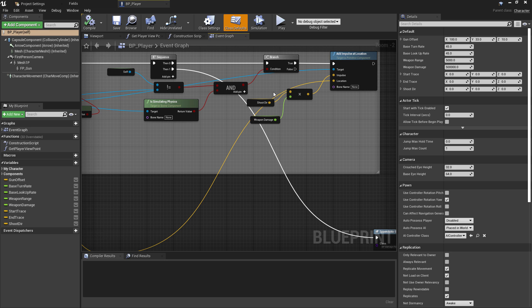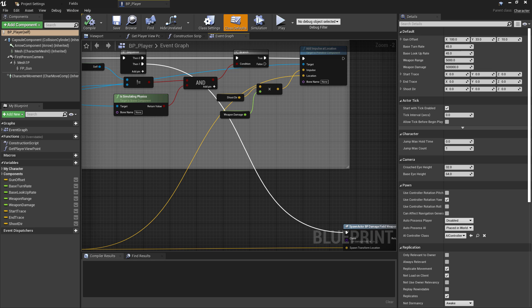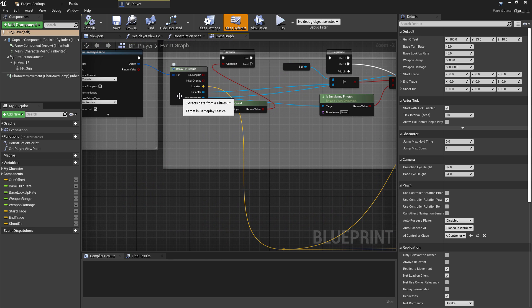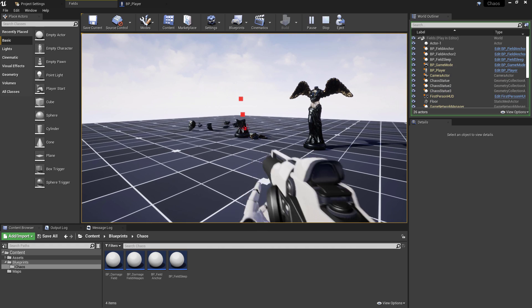If you're using the version with a physical projectile instead of a line trace, the approach is very similar. When the projectile detects an On Hit event, just before the projectile is destroyed, place a Spawn Actor node and choose the damage field. The location would be the impact point rather than the line trace end location. That's really all you need to get this destruction system working.